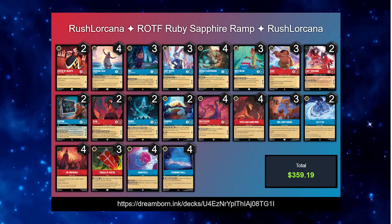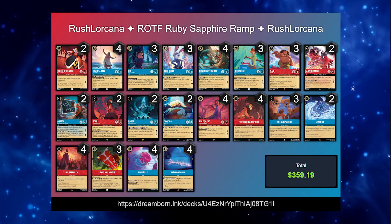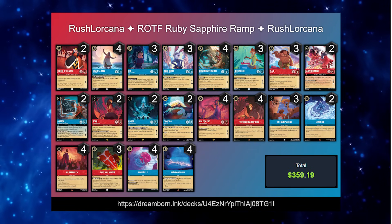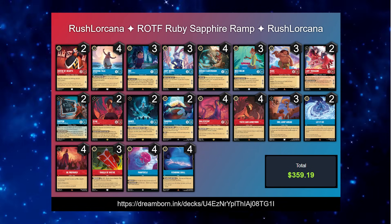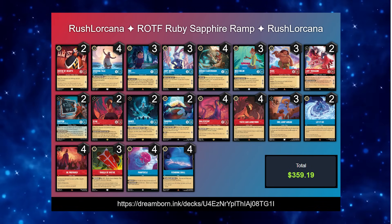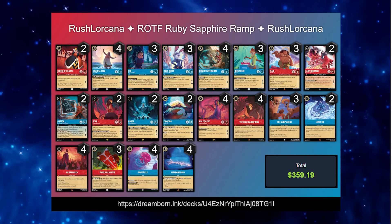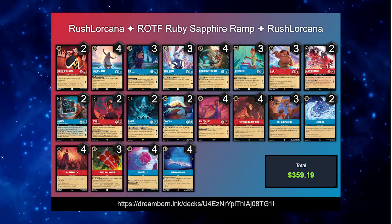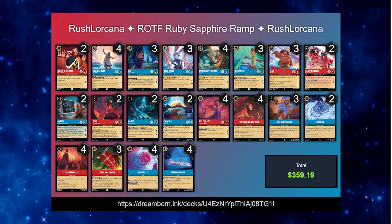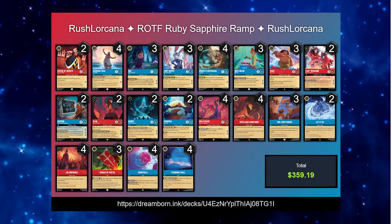As always guys, leave any comments down below. Leave a comment with what deck you'd like me to try next — we have a lot of interesting deck combinations and I'd like to make sure we're getting the ones you want to see done first. The next one I'm doing is probably going to be either Amethyst Ruby or Amber Ruby Tempo. Decklist will be in the video description below as well, along with a Dreamborn link with the most up-to-date version I'm running. Let's get into the video.